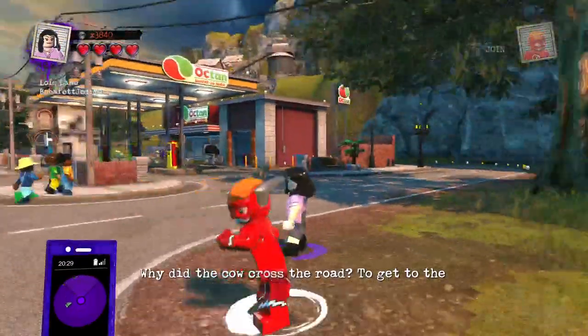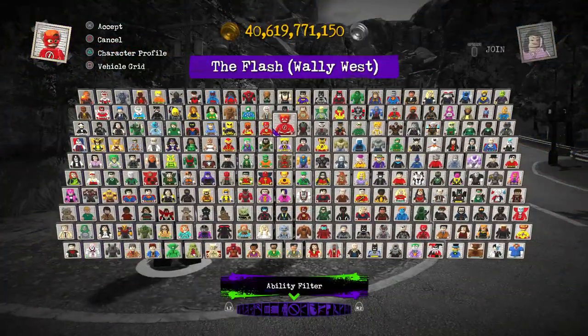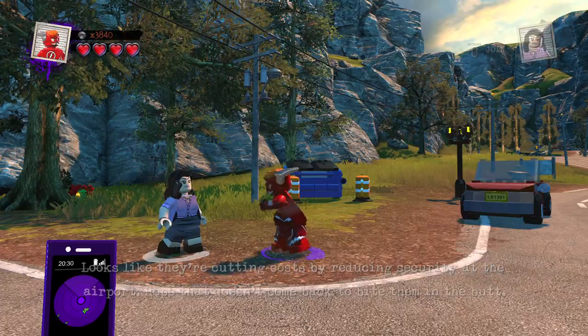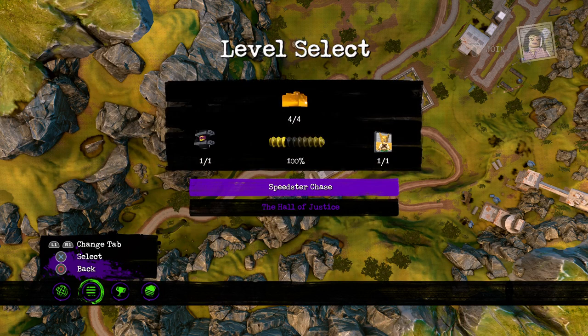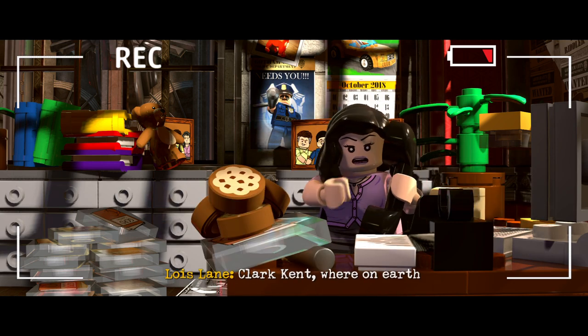I have the CPU known as Lois Lane, the celebrity character in the game, and I'm playing as the Flash — Wally West version. We're going to go to the level select and go to the 13th level, 'They Think It's Owl Over,' and then go to the Speedster Chase.